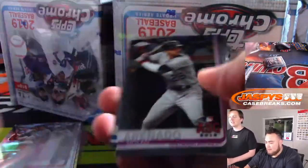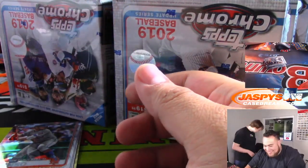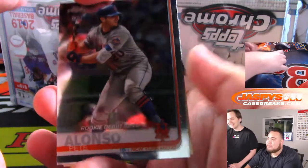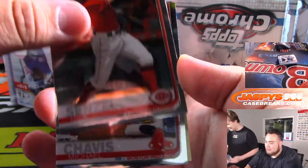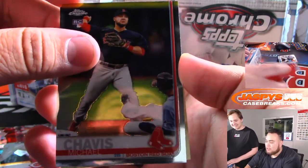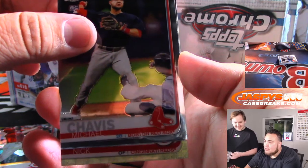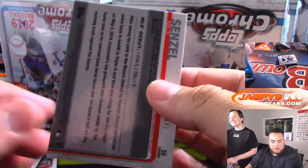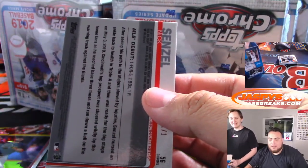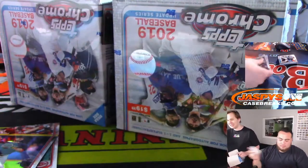I saw that Corey Seager. On Players Weekend, you know how they have the nicknames? Kyle Seager just wears 'Corey's brother' on his jersey. That's funny. All righty folks. There's a Pete Alonzo. Nick Sensel. Michael Chavez. Wow, it's a Nick Sensel — that's nice. Look at that — 1-of-1 Super Fractor. Wow. That's going to Jack with the Reds.